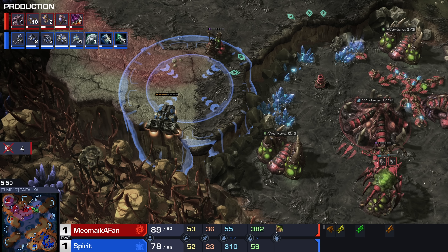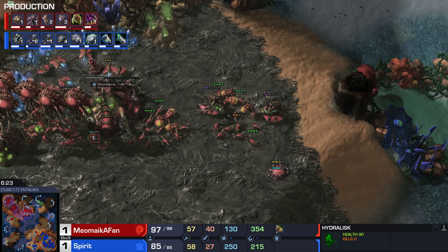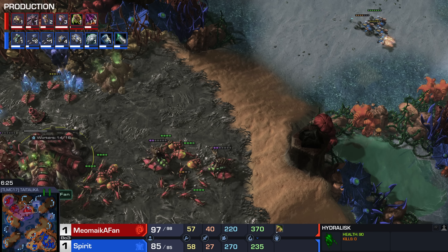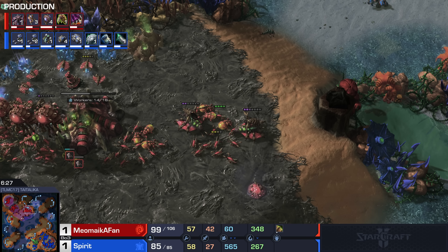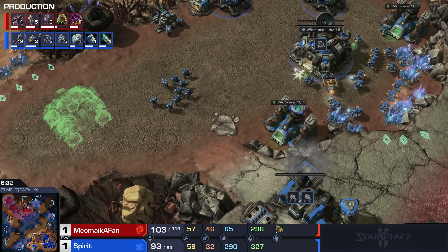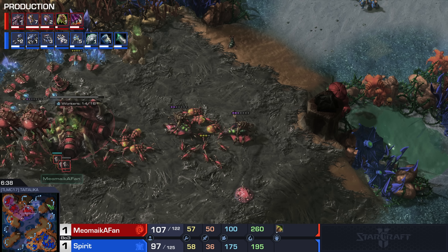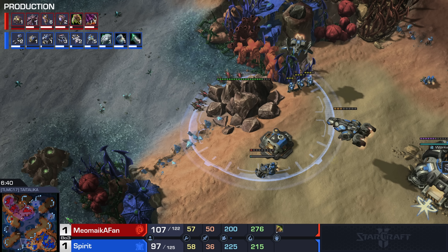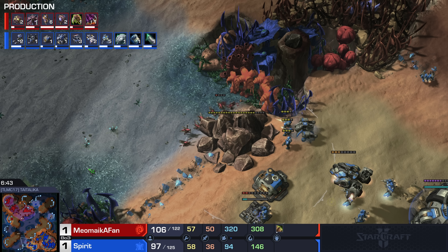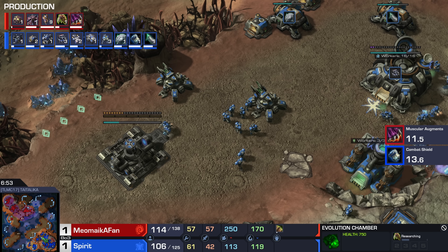The main problem for Terran right now is dealing with the Zerg counterattack, but if you look at the natural, I think there's going to be plenty of units able to help out in that department as well. A new Spawning Pool just about to finish up. Did the Spire go down as well? I think it did — Spire was also destroyed. Additional queens are being made, but here comes Spirit once again. I thought maybe he was going to have to defend against the counterattack, but he is feeling like he can just march across the map instead and potentially get some work done.